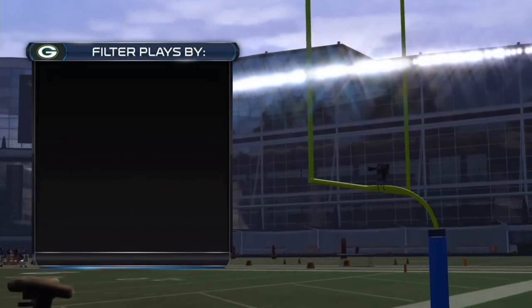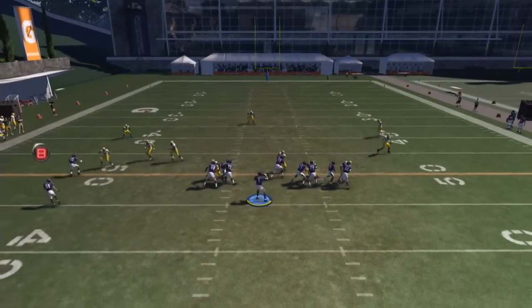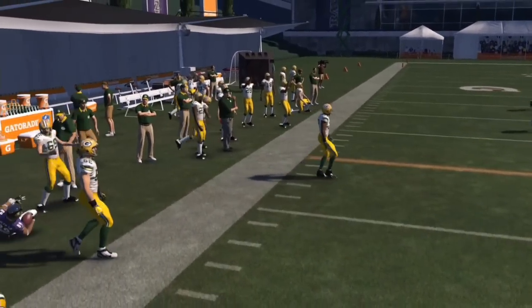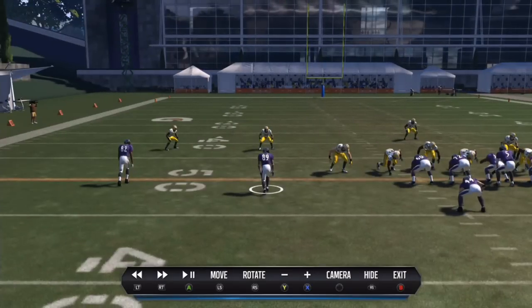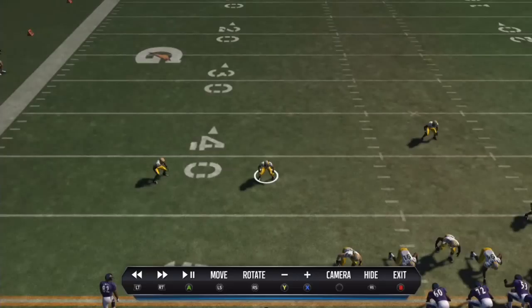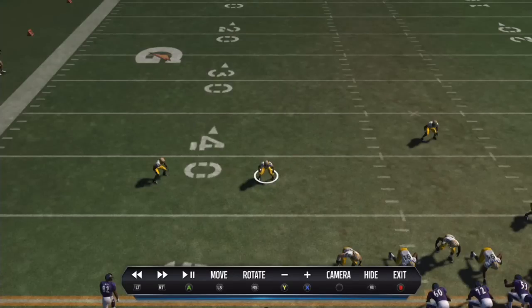The next play we're gonna be looking at is Bubble Screen. You guys probably already know what's gonna happen here. You could either throw the bubble screen but I wouldn't really recommend it. Notice how the nickelback or the other cornerback is aligned with this cornerback — that means it is man coverage in my opinion.